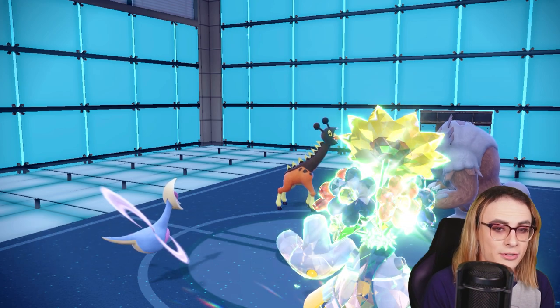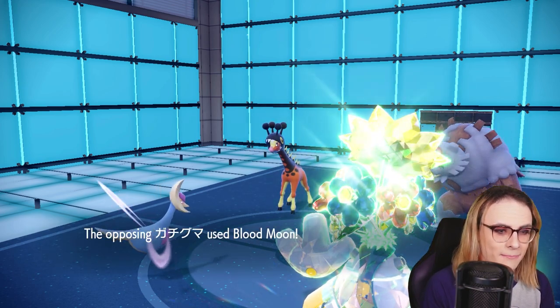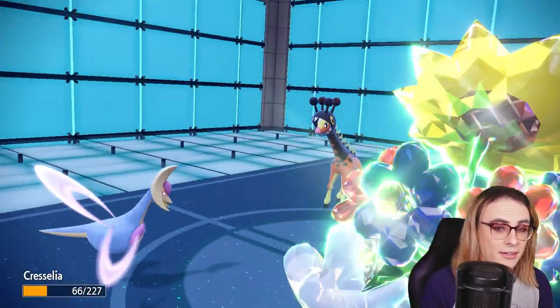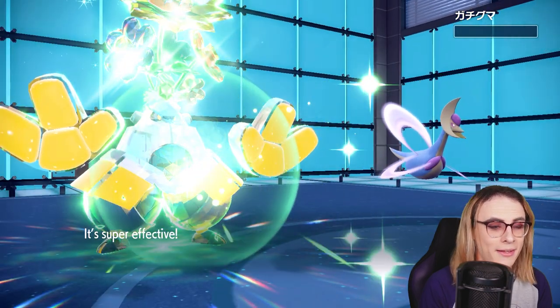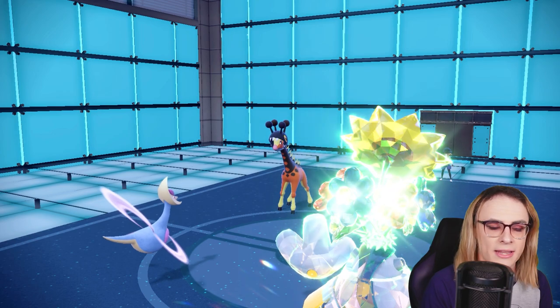They're gonna Helping Hand their Blood Moon Ursaluna — I'm inclined to believe they're gonna Blood Moon my Cresselia. Oh, that could not have been better, because that doesn't kill Cresselia, because it's actually properly invested. Meanwhile their Blood Moon has Life Orb, and that's gonna drop. Oh, that is so good — we cleared the biggest threat to our team right there. That's their best way to have broken my Goodra.